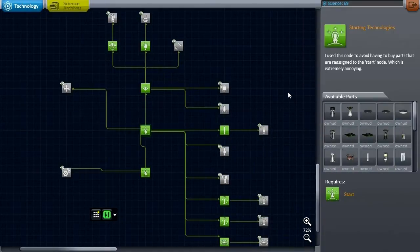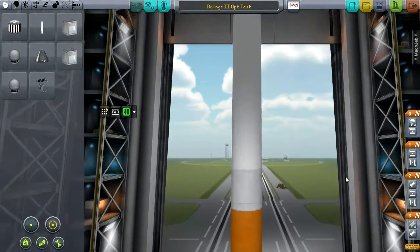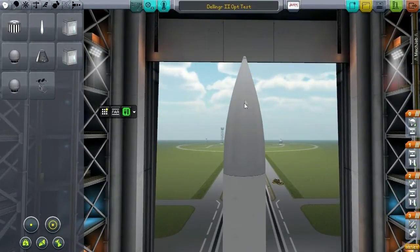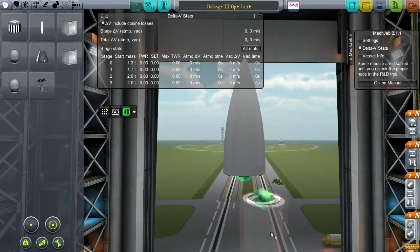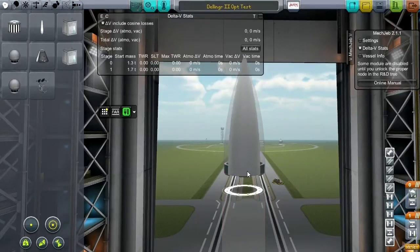On that note, let me go to the VAB. Here was our Dellinger 2 optimization test. We are going to get rid of the payload on top. We tested that this payload was two tons — it says 1.7, but if I pull this off you can see the fairing was another 0.3 tons, so two tons altogether. Let me just leave that pulled off and we can dump all of this.